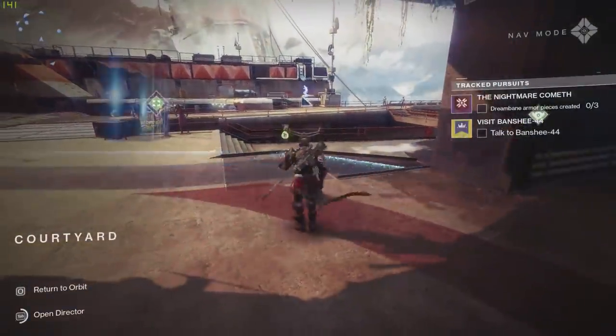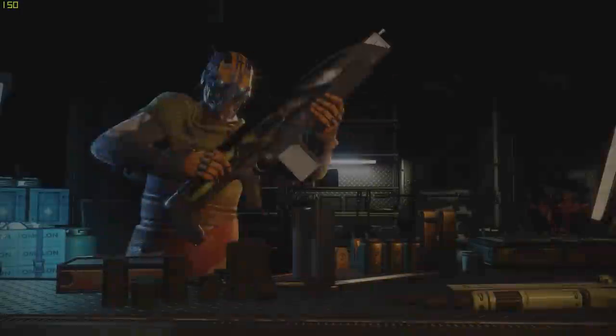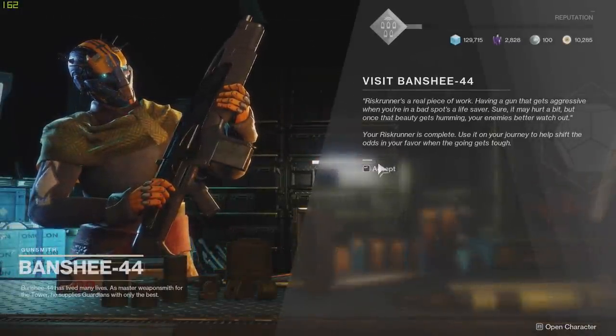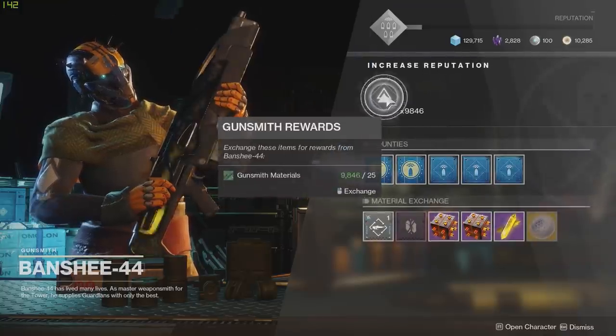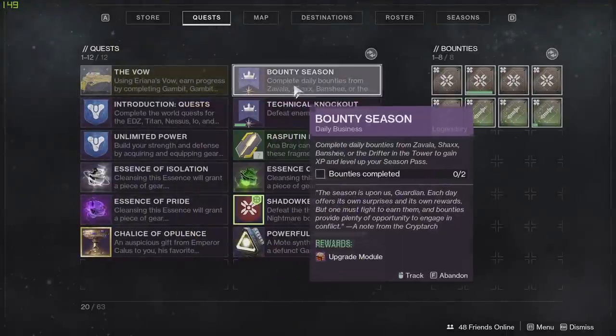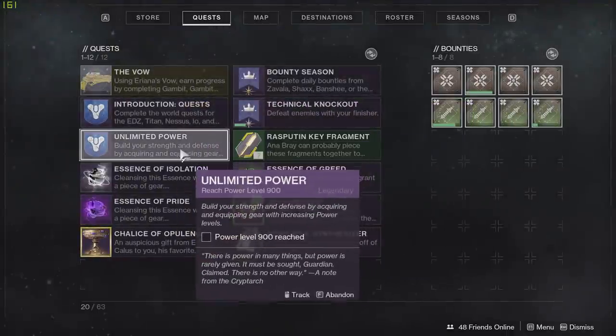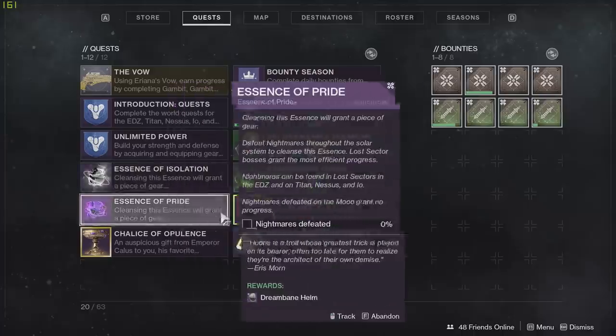That is basically it for the quest line. The weapon itself is amazing, and paired with the catalyst it is extraordinary. I can't wait to test this in PvE because SMGs got a pretty sizable buff and this weapon has always been amazing, especially if you can proc the exotic perk. Thank you all for watching — a like would be appreciated, and subscribe for more daily Destiny 2 Shadowkeep content. Have a great day!